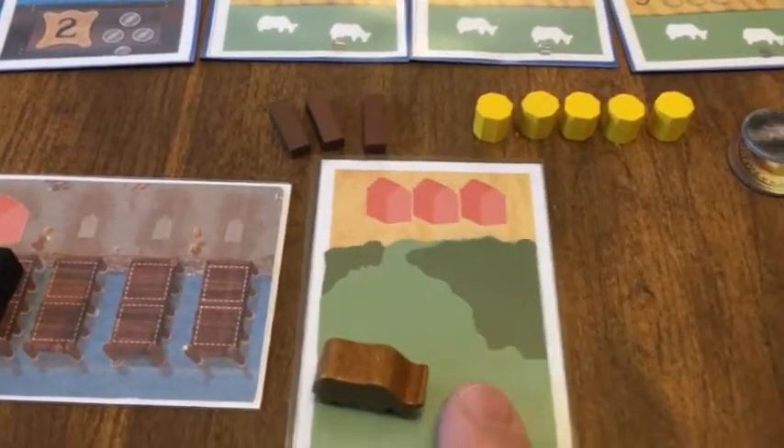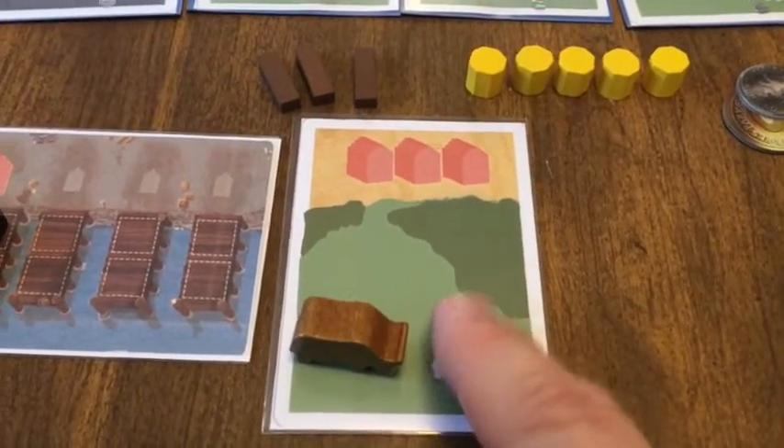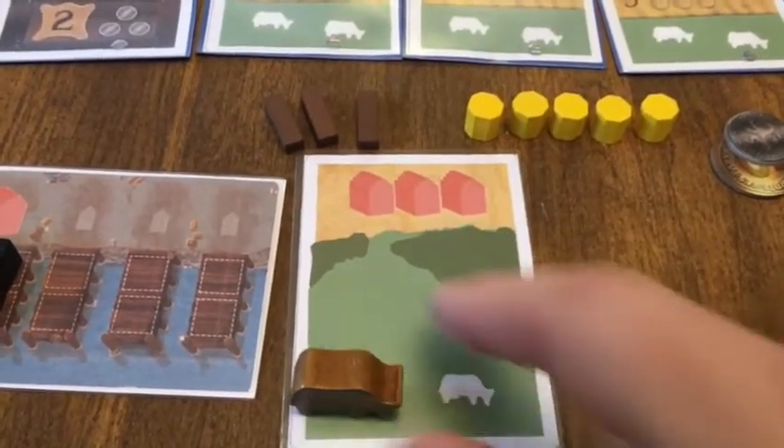This time you also have a starting land card. It doesn't produce any corn from round to round, but it does give you some pasture to put your livestock on.